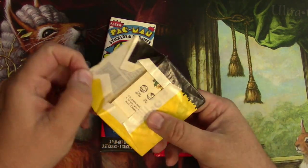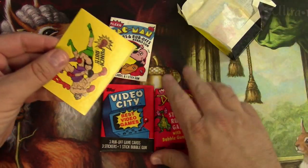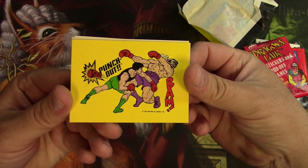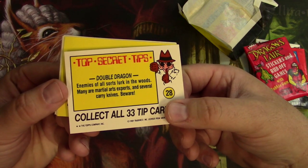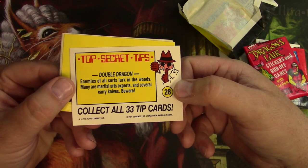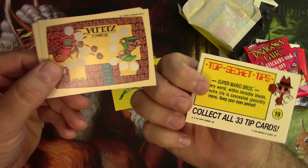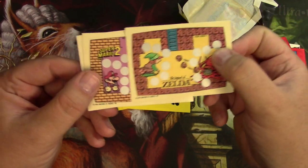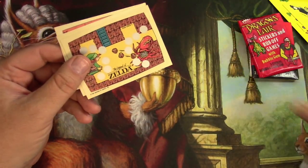Let's take a look at this Nintendo pack first. That one has no gum, but I think some of the others do. We get a sticker of Little Mac punching out a guy from Punch-Out, and on the back there are top secret tips — enemies of all sorts lurk in the woods for Double Dragon. There are 33 tip cards. We also get a character probably from Double Dragon, a Super Mario tip, a Legend of Zelda scratch-off game, Super Mario 2, and a Double Dragon card.